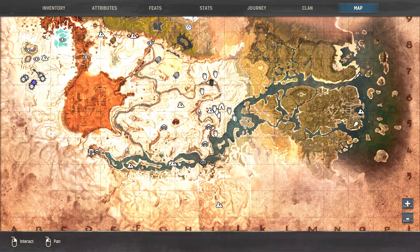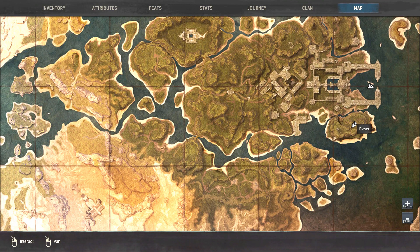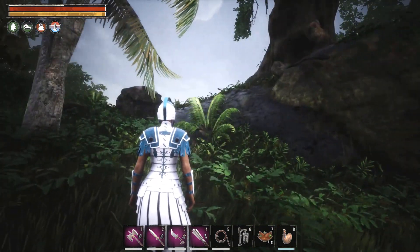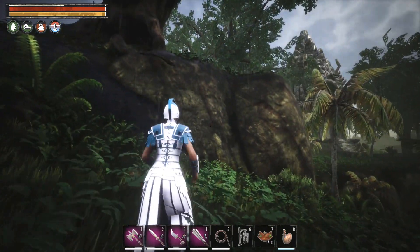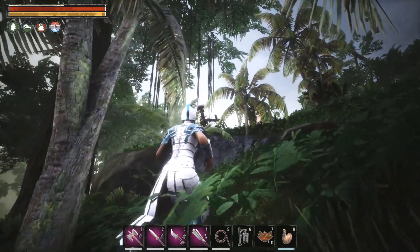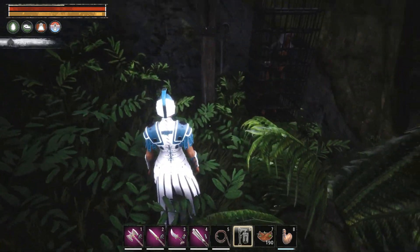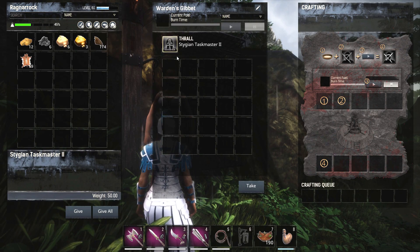We're back — sped things up a little so you don't have to watch the run. We're on this island, right in the middle, climbed up here. You can see there's a thrall right there. On a PvE server you can build up right over here — I wouldn't build right next to that tree because there's actually a thrall up there. Someone already built there — there's a wheel of pain. We're going to use the nice Age of Calamitous ones because we can pick them up. We brought a tier two taskmaster to help speed things up.